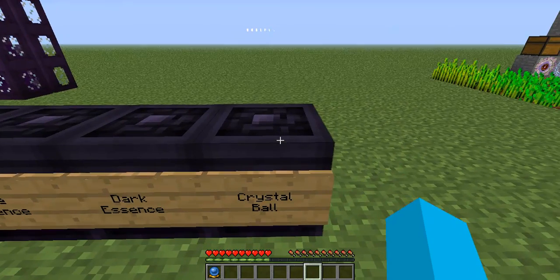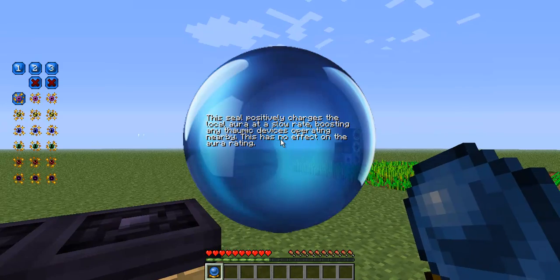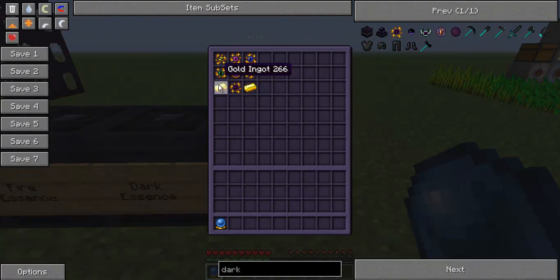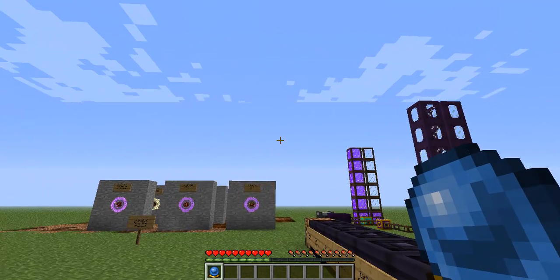You will also need a crystal ball, which is this item here, to figure out exactly what you are doing. So that is how you craft a crystal ball — that is a vis detector. If you don't know how to make one of them, have a look at my first season let's play. I do actually make one of them, and I do make a thermometer on there as well, just in case you were wondering. And that gives you this little baby, which is the crystal ball.